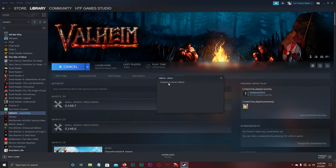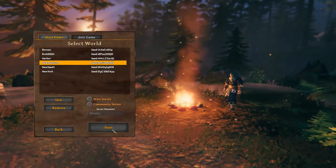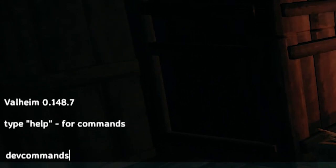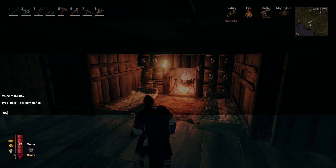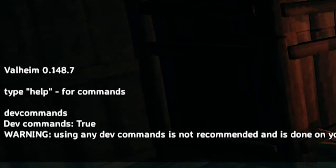At this point, launch the game again and load the map where you want to place the secret items. Next, press F5 to bring up the console and type "devcommands" followed by the enter button. If you receive the answer that dev commands are true along with a warning, this means you wrote it correctly. Otherwise, try again and be careful to type every letter correctly.